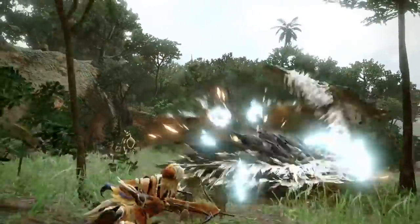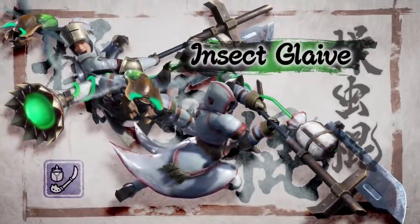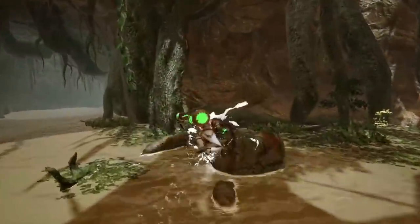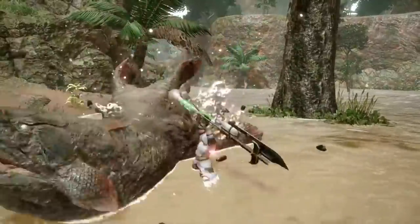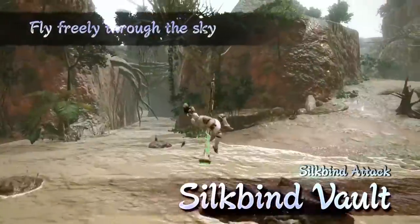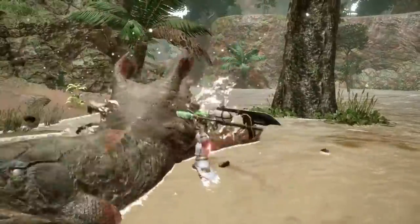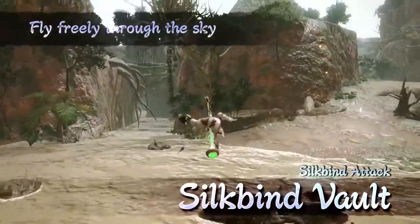Our second loser, and the one that disappointed me the most, has to be the Insect Glaive. The Insect Glaive appeared to have no new mechanics or updates to its core gameplay — the usual combos and usual movement were shown with no major improvements. One of its two siltbind attacks was just a new leaping spin for more aerial movement, which the Insect Glaive didn't really need. It does let you stay in the air a bit longer, but in World you often wanted to go to the ground for a big melee combo, so staying airborne even longer wouldn't necessarily be the best choice. Hopefully in Rise aerial damage is improved, making it more worthwhile.